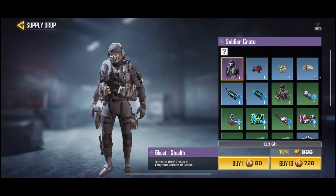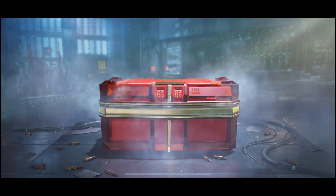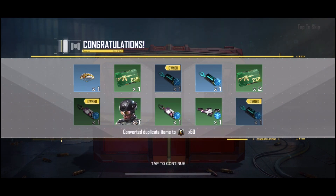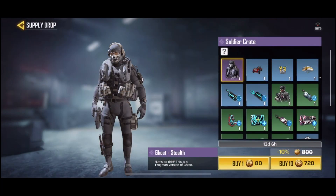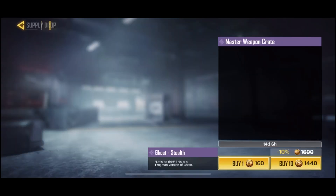I think the other crate is going to be more exciting, so I'm gonna buy 10 of these first. You hate to see it — I've spent so much money on this game, it's ridiculous. It just opens them all right away, which is not very exciting. We got the less rare operator at least — it's something new. I thought it was gonna go through an animation for each one, but it was just super super fast.